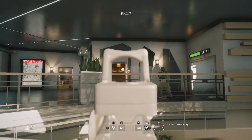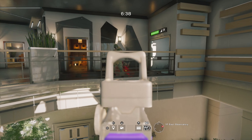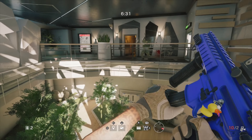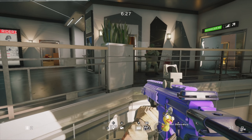Also, if you're Valkyrie, you can throw your Valk cams and get some pretty good angles of the map. This glitch probably works best if the objective is in one of the nearby rooms.